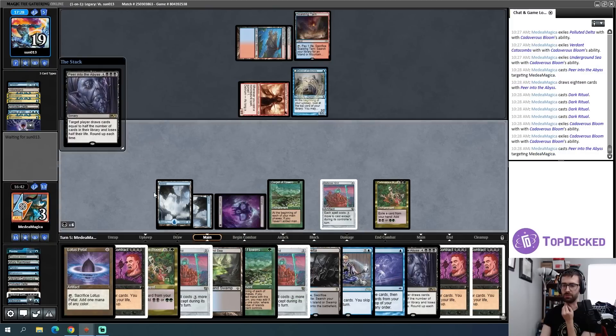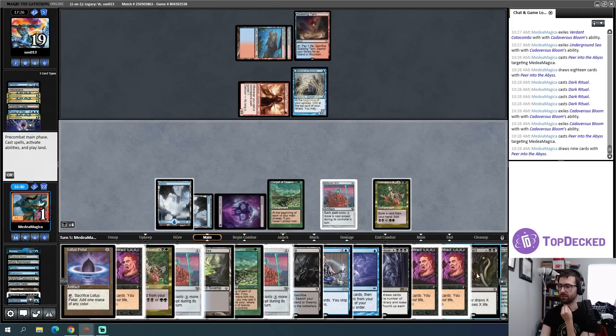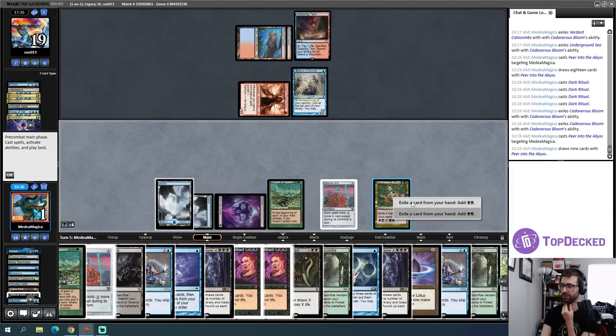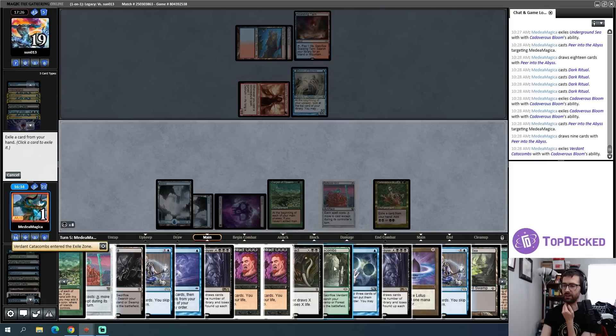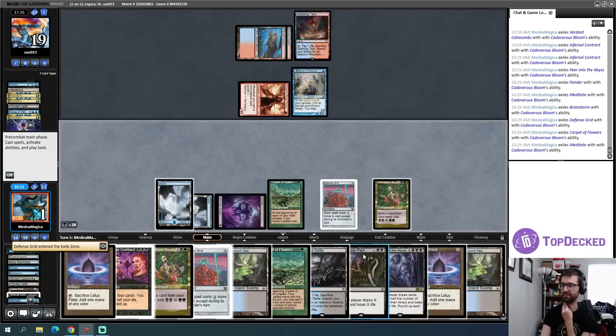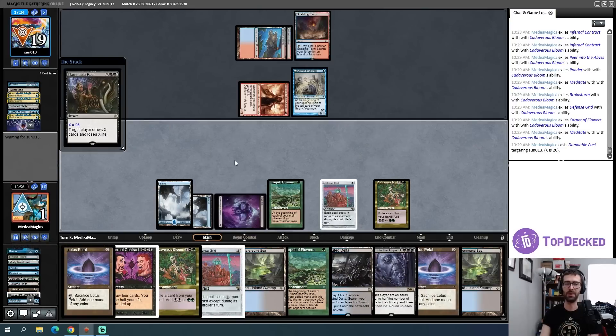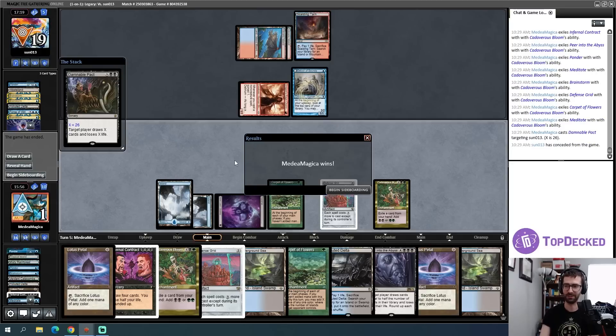Draw a bunch more cards — I'm at one life. There is the Pact and I should be more than good. I take a second, exile a bunch of cards from hand. I target my opponent with the Pact and because I have Defense Grid it is just safe to do so. Let's do it for a little extra — I already play around soft permission. Damnable Pact for X equals 26. Eat your heart out Delver, we did it! This is the moral victory we were all looking for.